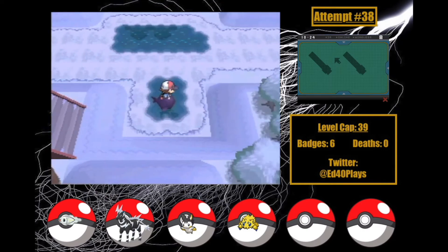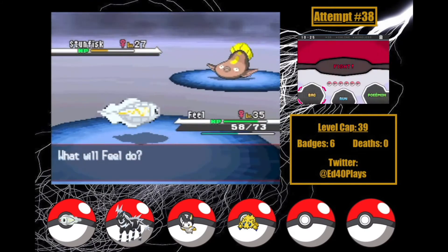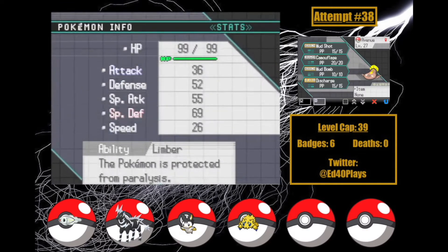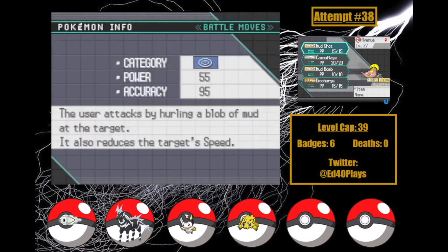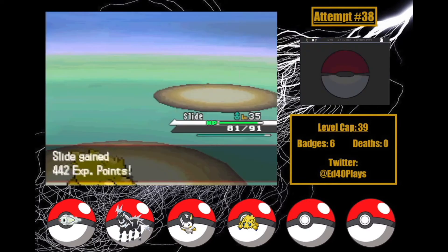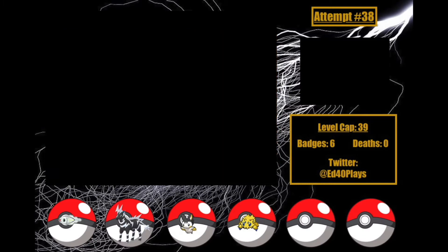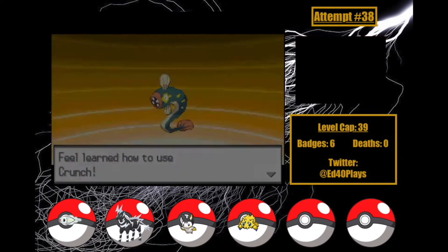With this new power in hand, I hightail it through Twist Mountain and pass some plot to get to Icirrus City, where after running around I find and catch a Stunfisk. I name her Avenue. She's got a Calm nature — minus Attack and plus Special Defense — and Limber, probably the worst of her two abilities. Her Attack IVs are also awful, which is bad because she's got a vitally diverse movepool but doesn't learn any good special Ground moves by level-up or TM. But at least I've got a Ground-type now. With Avenue, I've officially got every Pokémon I can catch this run. While training Avenue up, Slide evolves into Galvantula, giving it a much-needed Bulk and Special Attack boost. Shortly after in Icirrus Gym, Feel evolves into Eelektrik — and while I could evolve her again, I'm going to keep her here for now.